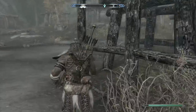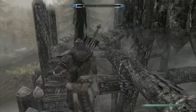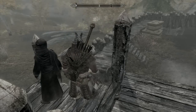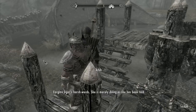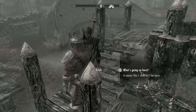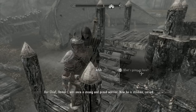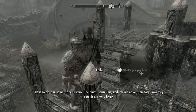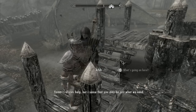Inside the stronghold there's a tense argument - one orc cannot carry on this way, they are doomed. An orc named Atub has let me in despite orders. She explains: their chief Yamars was once a strong and proud warrior but is now stricken, cursed, and weak. Because of that the tribe is weak, the giants sense it and intrude on their territory - now assaulting their very home. Yamars refuses outside help, but Atub senses I may be just what they need.